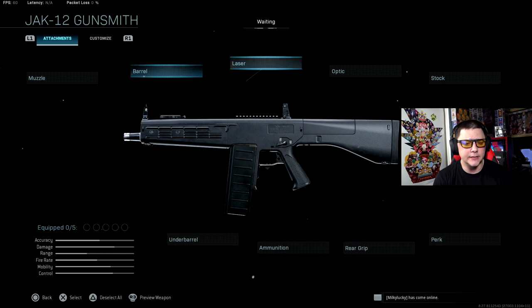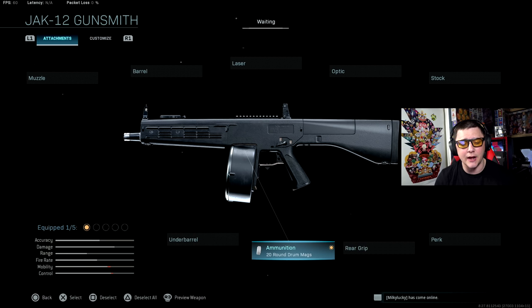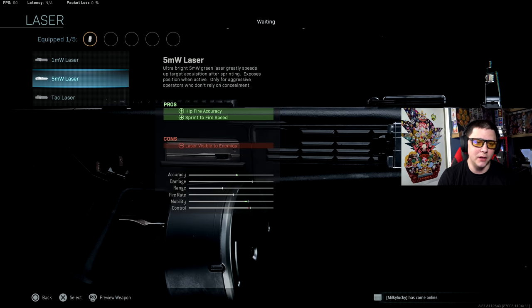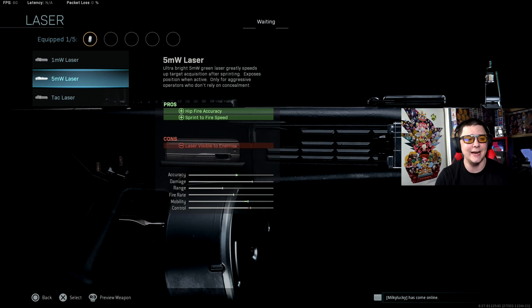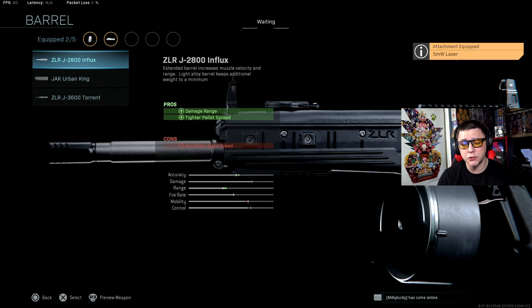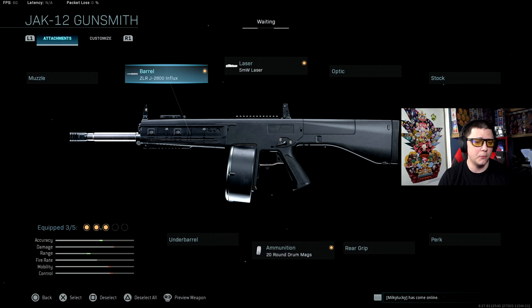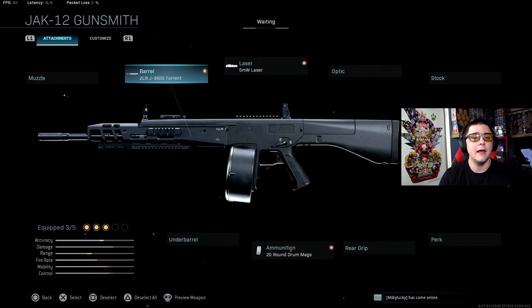For the best class setup, go with 20-round mags — you get slightly slower movement but not as slow as 32-round mags, and 8 rounds just isn't enough. For the laser, go with the five milliwatt for sprint-to-fire speed and tight hip-fire spread — it's hard to pass up. For the barrel, if you want the tightest spread go with the torrent. If you want more mobility go with the influx, but if you're stationary and spamming, the torrent is great.